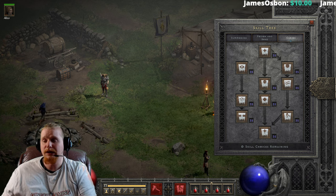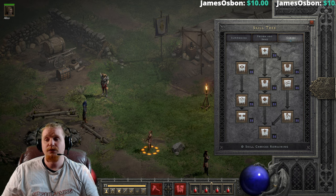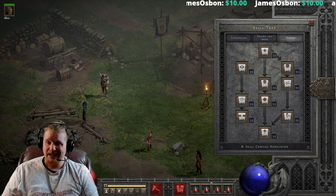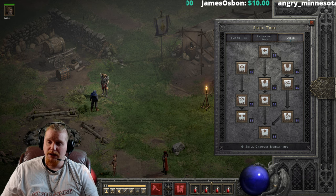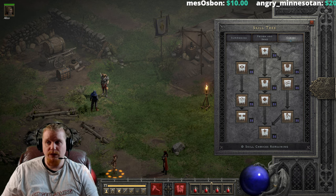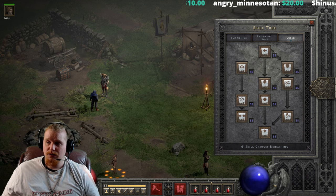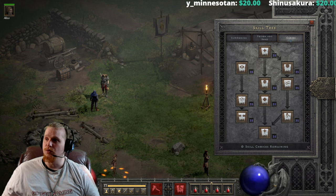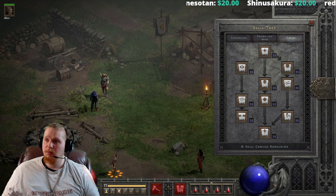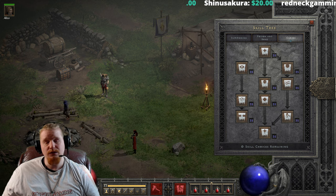Written right here on quite a few of the wiki pages, it says: 'duration of freezing and chilling effects and AI-affected curses are reduced by three quarters in Hell difficulty.' Three quarters is a rather large reduction, and basically what that means is pretty much all your curses are going to have quite a diminished duration. The main problem with Decrepify is that it already doesn't really have a very long duration anyway.